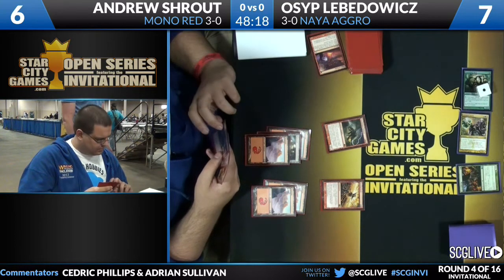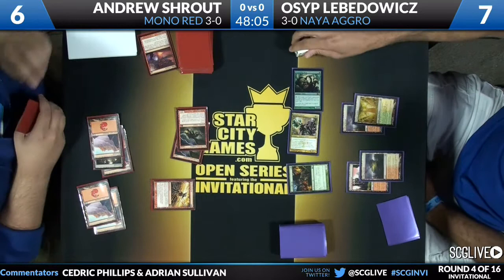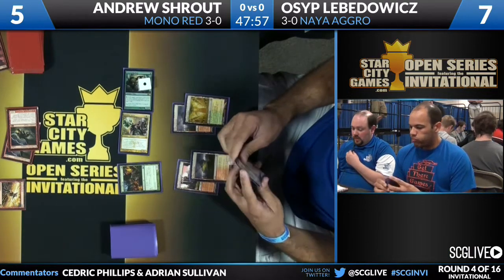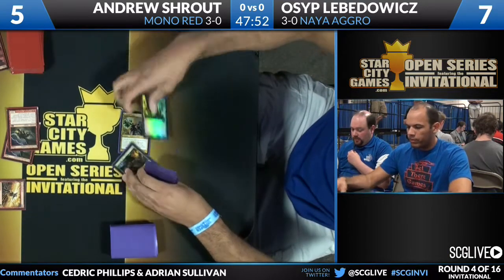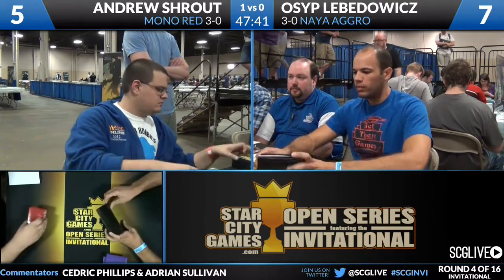On the flip side, Levodovic could have something as simple as a Selesnya Charm — he has two in his deck — to take care of that Thundermaw Hellkite. That's a card that saves the day a little, but not all by itself. Does he have another Thundermaw? It does look to be. Selesnua Charm is not going to save him. Double Selesnua Charm does it, but double Selesnua Charm would have been the kill anyway. Andrew Shroud shrugs his shoulders — 'I just got Thundermaw'd, guys.' Mono-red up one over the player with his Naya aggro deck.